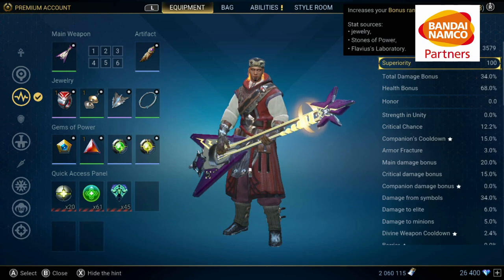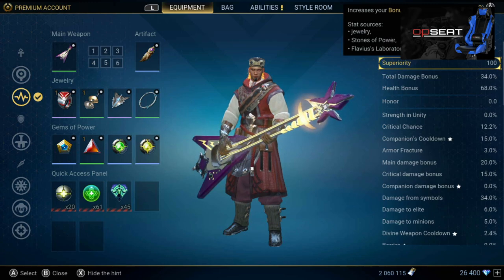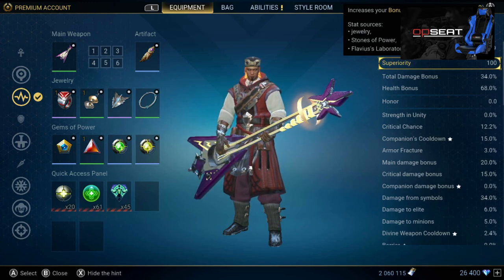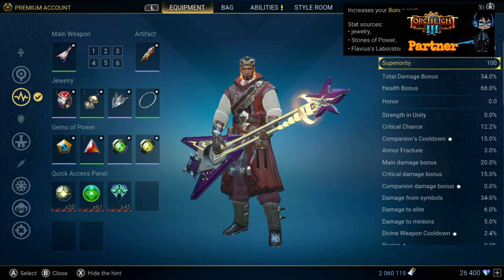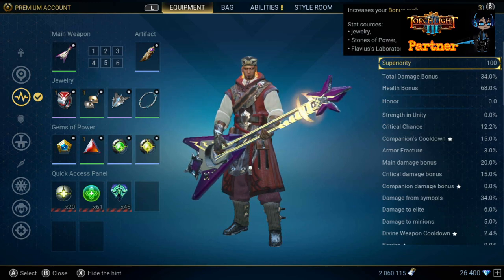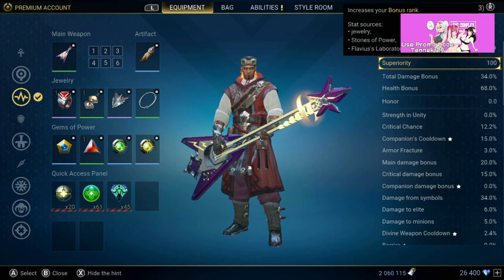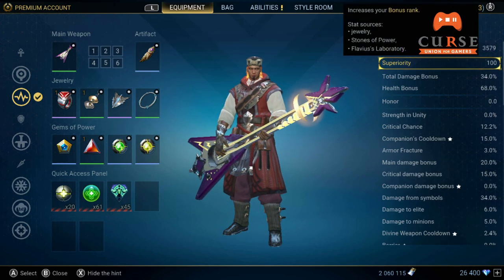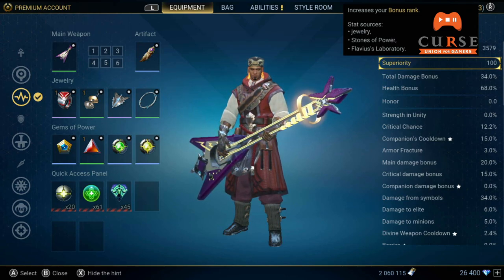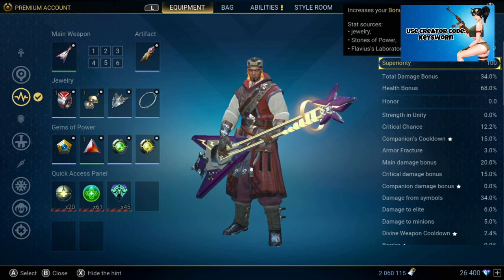Once upon a time gear just increased your rank — rank used to be called prestige at one point. Now instead it adds superiority, which just adds to your rank anyway, so I don't understand what the point of it was. I don't know if it was built to replace combat superiority, which was a stat you re-grinded every single invasion to give you bonus perks over the monsters. I wish they would just simplify this leveling system down to one thing. But anyway, superiority comes from jewelry, stones of power, and Flavius's lab.